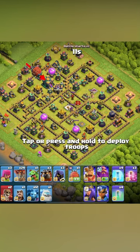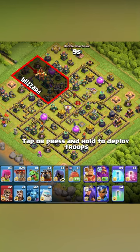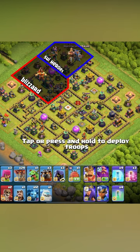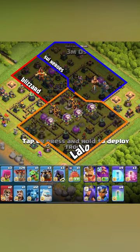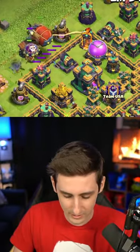We're gonna send the blimp for a very short town hall single target inferno, and if we take that down we can then try to charge our way into the eagle, into the scatter, towards the king section. Then we can LaLo from the right side down to the bottom multi, so blimp in towards this section.